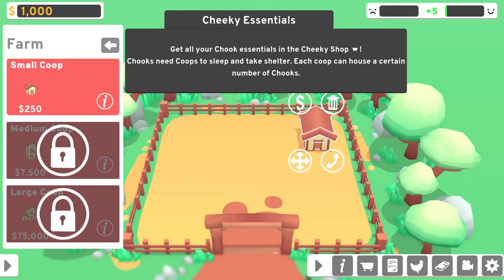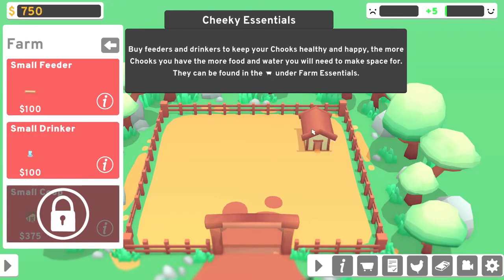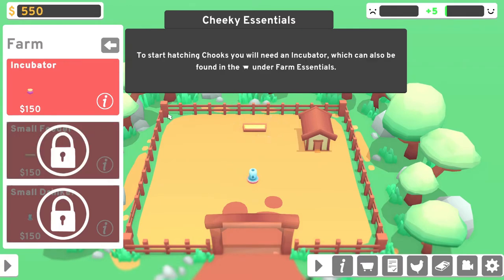Right there. I'll place it there. Now what? Buy feeders and drinkers to keep your chooks healthy and happy. The more chooks you have, the more food and water you will need to make space for. It can be found under Farm Essentials. We'll put a little water right in the middle. And I need a feeder now — that seems like a good spot.